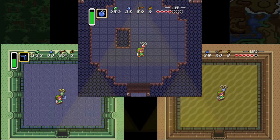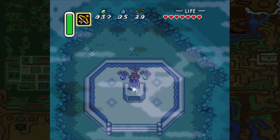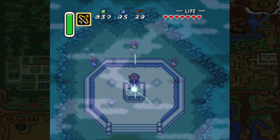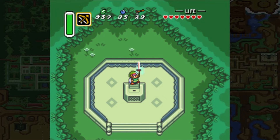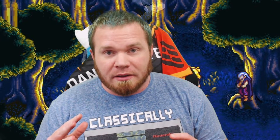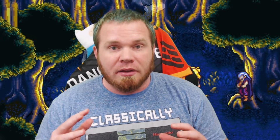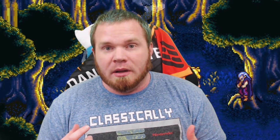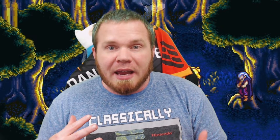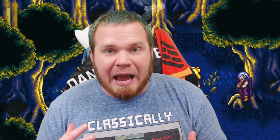You find a man named Sahasrahla who instructs you to obtain the pendants of Courage, Wisdom, and Power. After obtaining the three pendants — that's right — the Master Sword. Up until this point the Legend of Zelda series had not had the iconic sword we know today. When I was a kid and I first got this sword, I just went around killing pretty much everything because it did so much more damage than my uncle's sword. Little did I know I wasn't even halfway through the game.